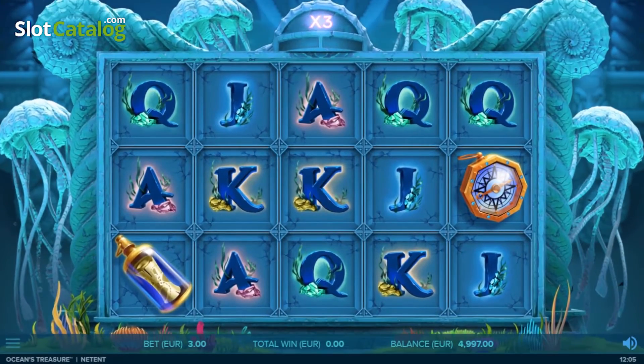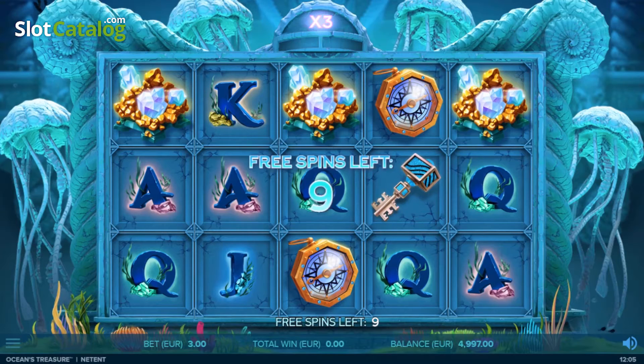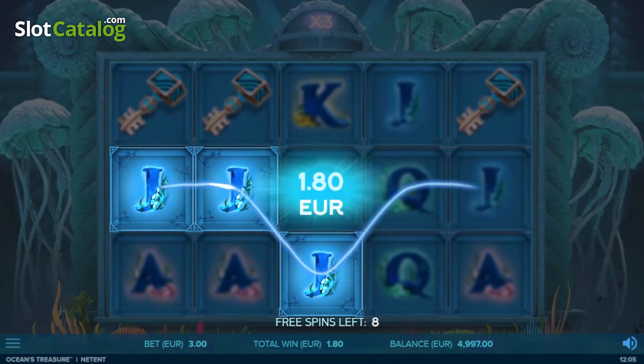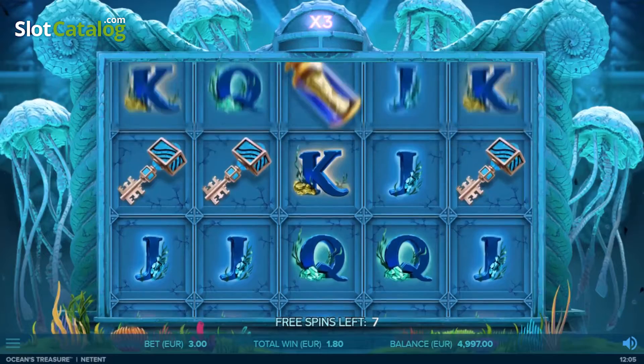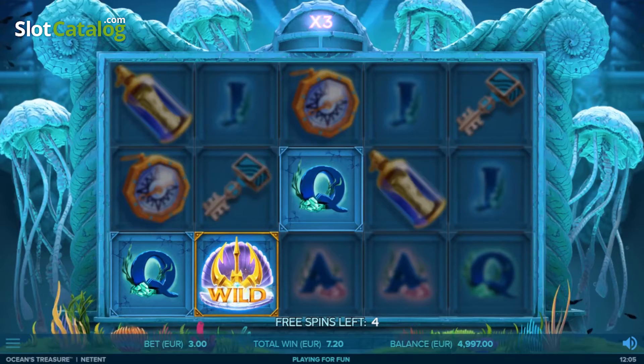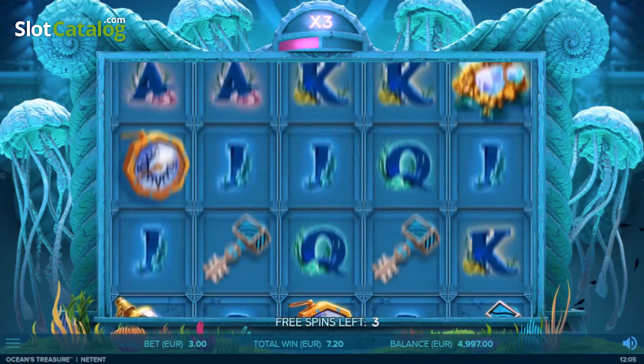There are five levels of free spins. Each level comes with a multiplier that increases as you move up the levels. You start free spins on level one with a triple multiplier. Each time a wild appears on the reels, you get additional free spins and the level meter is filled by half.